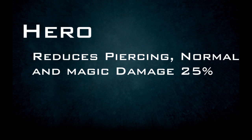Beyond the reduction shown on the interface, Hero Armor also reduces Piercing and Normal damage — the typical damage types of creep — by an additional 25%, and Magic Damage, regardless if from creep or enemy hero, by a flat 25% regardless of its value.